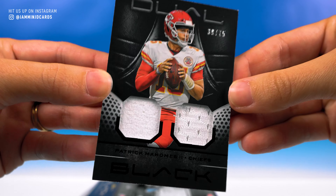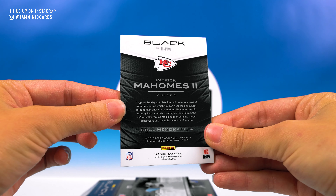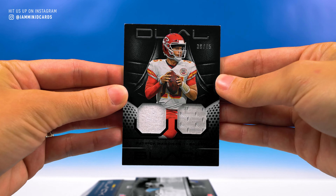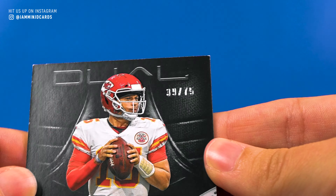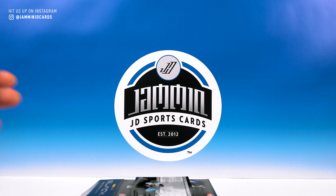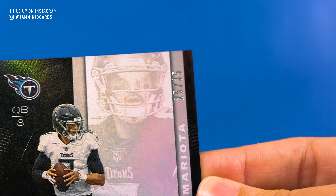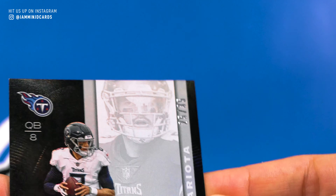This is cool — I'm happy about this one. Marquise Brown, Hollywood Brown, 23 of 75. Look at that nice white ink. Don't get me started on the fact that it's not on card — you know how we feel about that. But that's okay. Nice three color patch there. There's a little bit of dirt — we'll pretend like it's actually game worn. But he's a rookie, of course. Very cool. I think this kid has a bright future ahead. That is a sweet card.